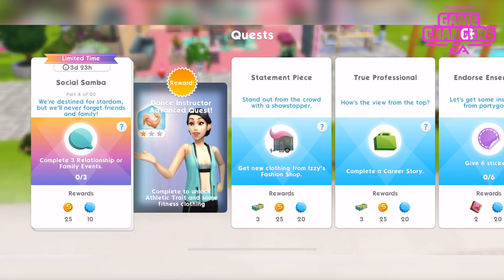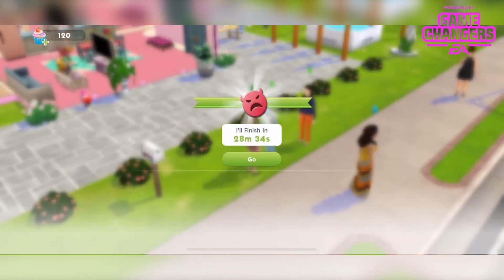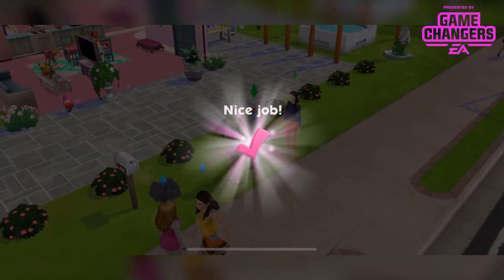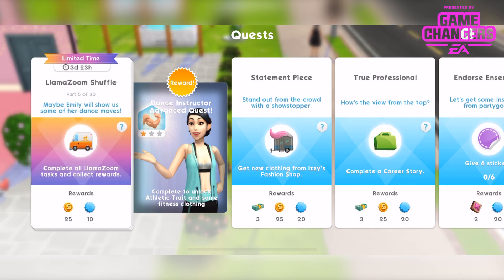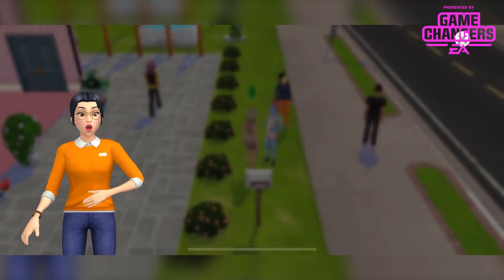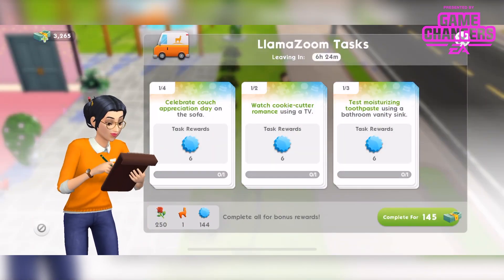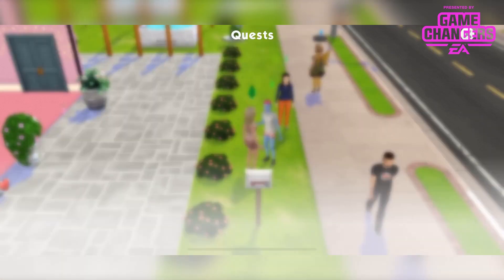Part 4 is to complete 3 relationship or family events. I'm going to do the quick hangouts with this family member using my cupcakes just to get through it really quickly. Complete. Part 5 — llama zoom pretty early on. We have to complete all llama zoom tasks and collect rewards: 25 simoleons and 10 XP. Done.